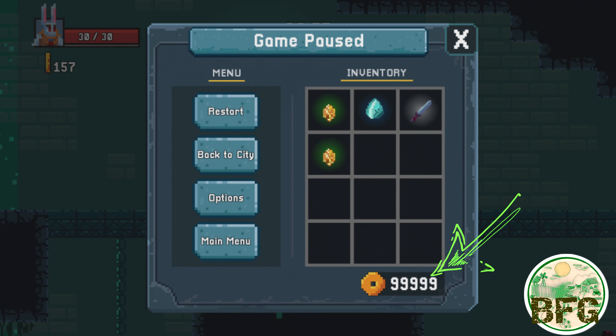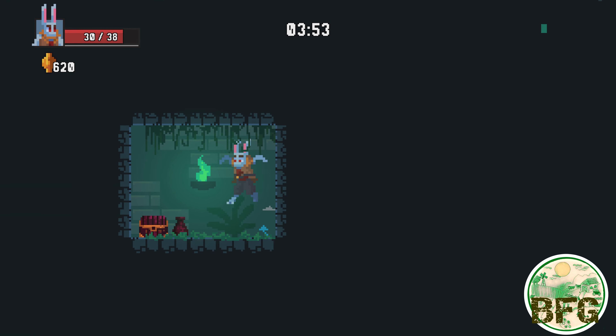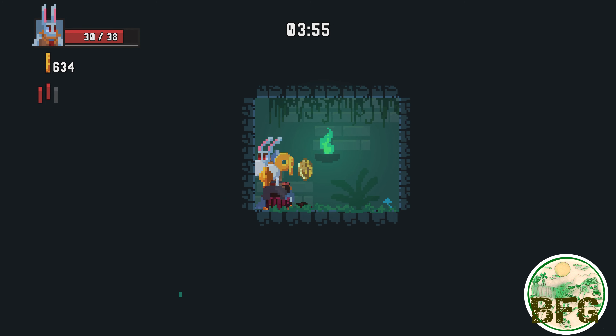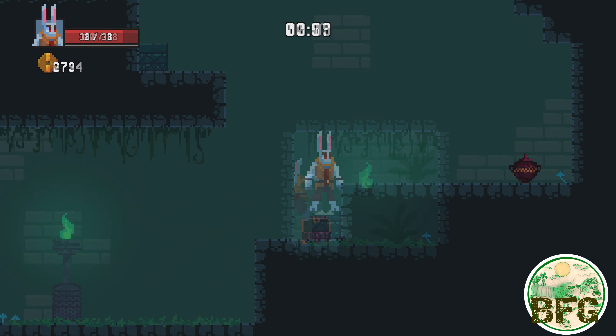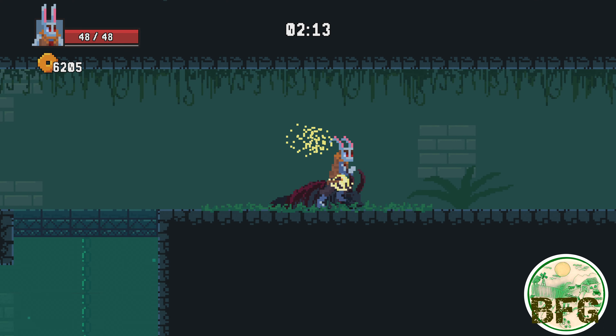Did somebody say jewels? Oh yeah, that's right! The vases within the levels will randomly give out jewels that can be sold to the vendors in town for coins. So yeah, that will help Daddy bring home the bacon.